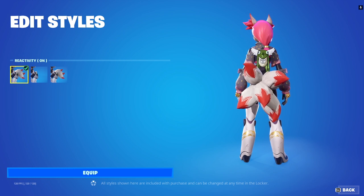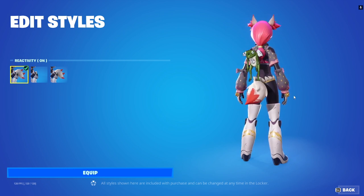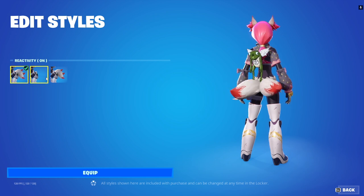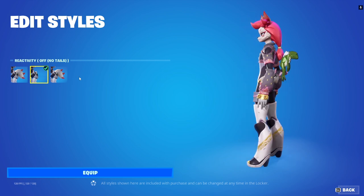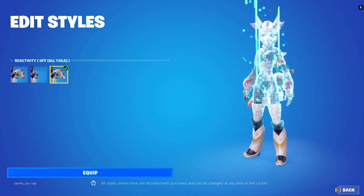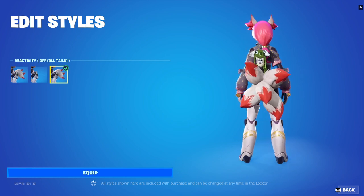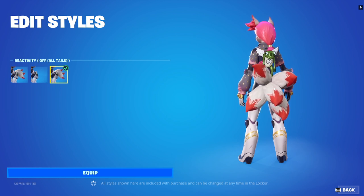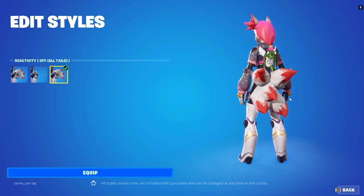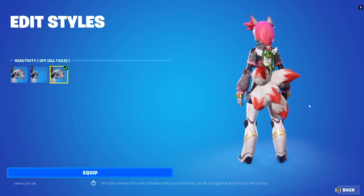And then I think it restarts again, or it just stays at five. But look, that's a massive amount — it looks like dollops, like when you're trying to decorate a cupcake. Then we got Reactivity Off where she's got no tails, and then Reactivity Off but you get all the tails. That could actually fool people, because you go running around with Reactivity Off with all tails on and they think you already killed five people and they're like, oh my god.